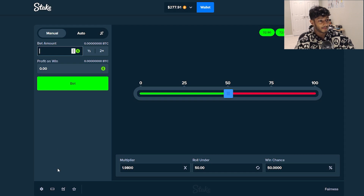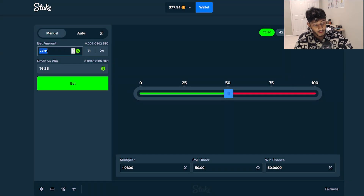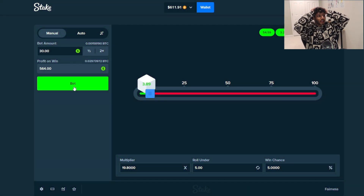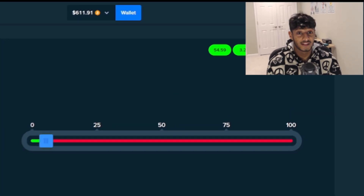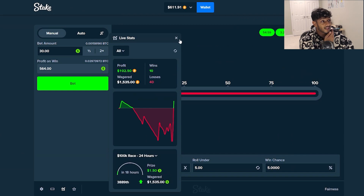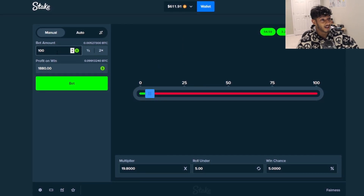We're going to go $30 on a 5% chance. Let's see if we can hit this. We actually hit it! Oh my god, what a comeback guys. We just hit a 5% bet with $30 and won $564. That might have been my biggest win ever on dice. Holy shit. We're at $610 guys, up $102 from the start. These dice bets are absolutely — oh my god. My heart is just on fire. This is one of the riskiest videos I've ever done on this channel.